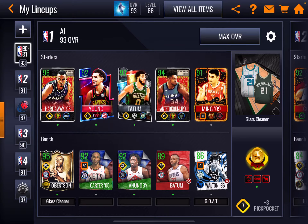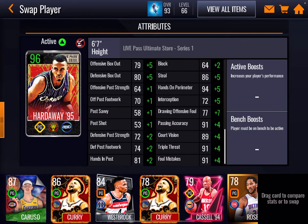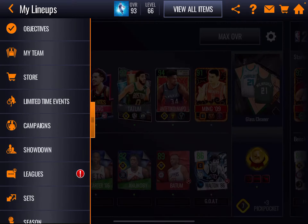Hey guys, what's going on, Rising Phoenix here. We're going to do some gameplay because we got the strategic metal boost and we're up to a 93 OVR. I just matched a couple minutes ago and was messing around in Showdown. We'll talk about this in more detail after the gameplay, but just look at those boosts all along the left side — plus 12 to every outside shooting stat.